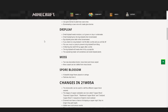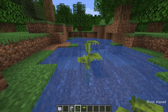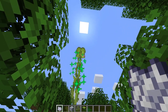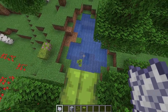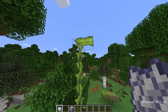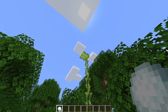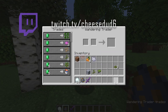Drip leaf. A small drip leaf needs moisture so it grows on clay or underwater. Small drip leaf grows into big drip leaf when bone mealed, which then grows even taller when bone mealed again. If you stand on a big drip leaf it'll tilt after a while and you'll fall off, unless you're crouching or jumping, which will prevent it from tilting. It will tilt back up again after a while. The big drip leaf will break when hit by a projectile, and the wandering trader will sometimes sell small drip leaf plants.